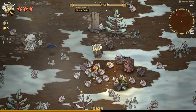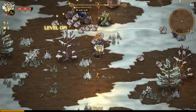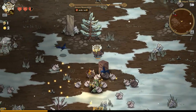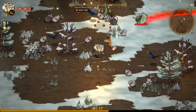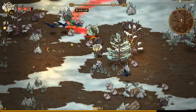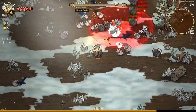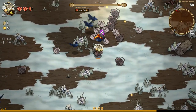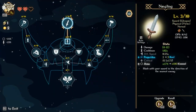Another thing this game does differently is the HP system. Look in the top left — it shows our HP, but we don't have a normal 1-to-100 HP bar. We've only got around six hits before we die. So it's heart containers rather than a traditional health bar.